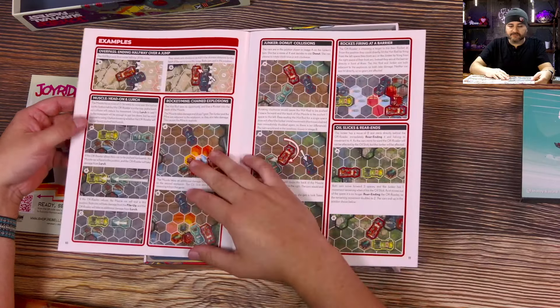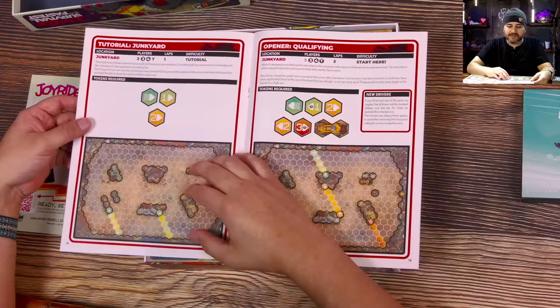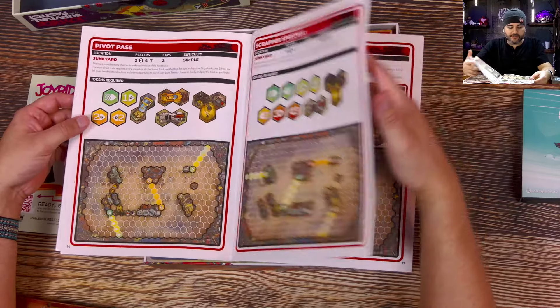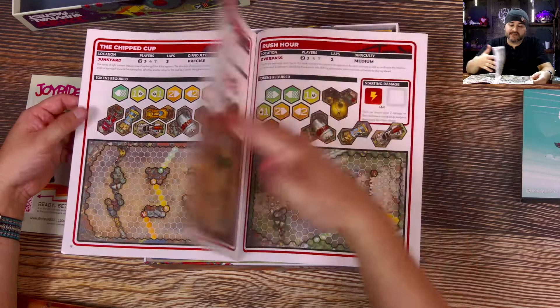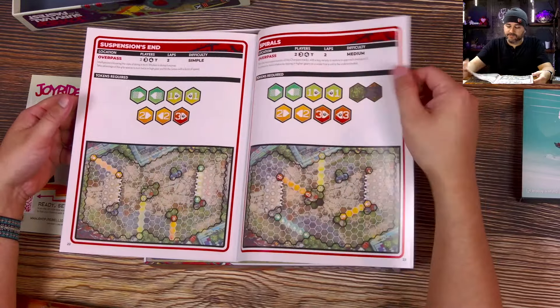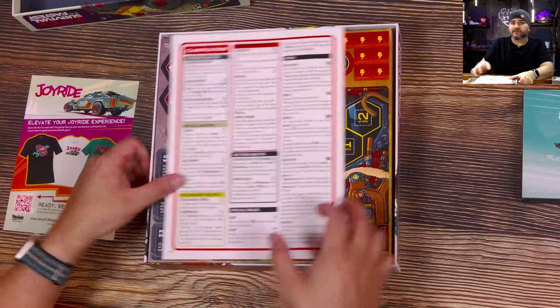There are our items - a breakdown of items, examples of things that can happen throughout the game in case you're wondering, and a tutorial. Different ways to set up the board, I imagine. I haven't played this - you're seeing me as I'm unboxing it. So they have so many ways to play this game. Some clarifications, and even this has a breakdown on the back. That's wonderful.